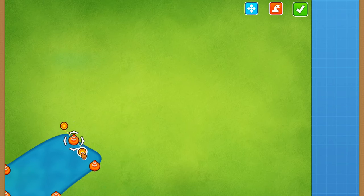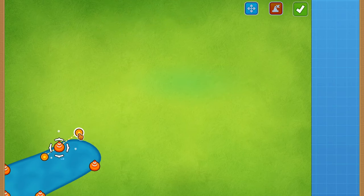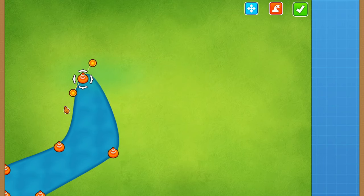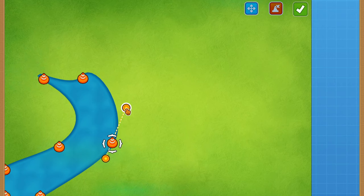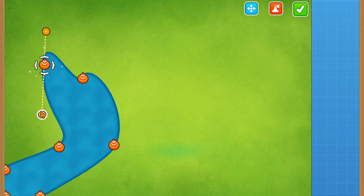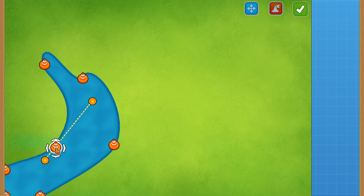The BTD6 map editor is really unique — you can extend these little pylons to make fine adjustments. It's a little confusing to use at first, but once you get the hang of it it's not that bad. I want the river to follow a serpentine pattern, and I'll extend the pylons to add curves so we don't get crazy jagged edges.